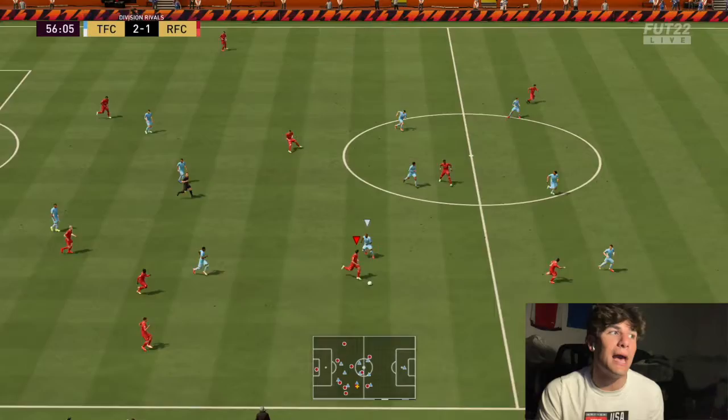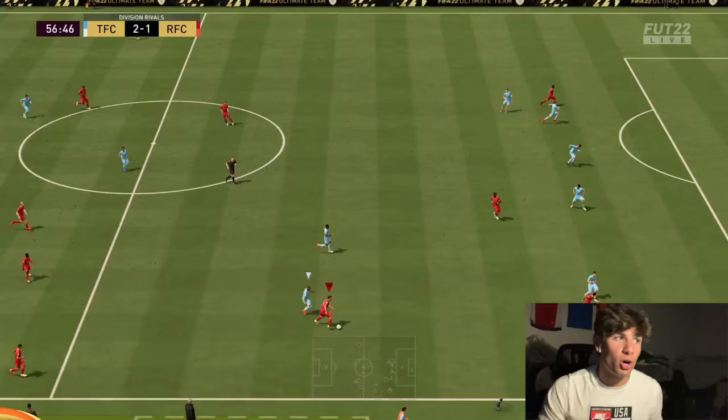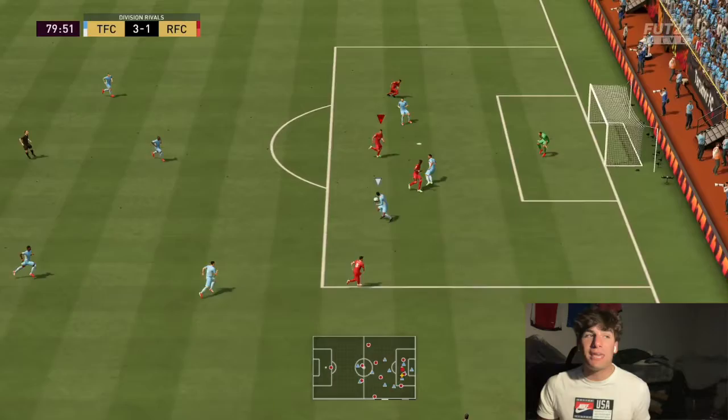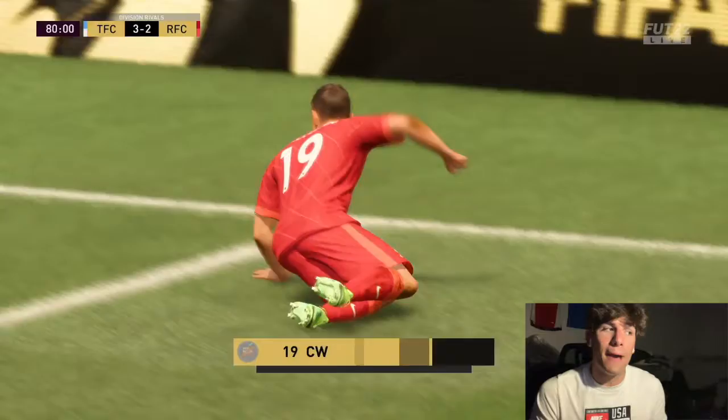His two highest stats are dribbling and passing, which is perfect for a CAM, and as the card suggests, that is the best position to play him. Some cards - not this card, but other cards - have a position on the card but when you get them in game you feel them out and their strengths play better somewhere else. But this guy is very solid as a CAM. I think he would be wasted as a winger or up top.